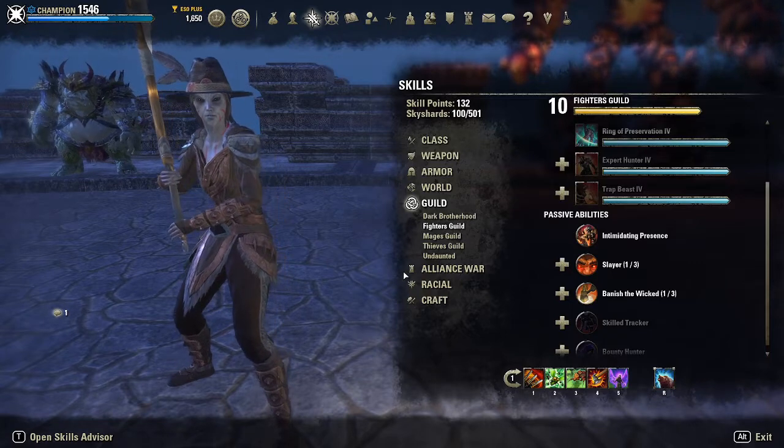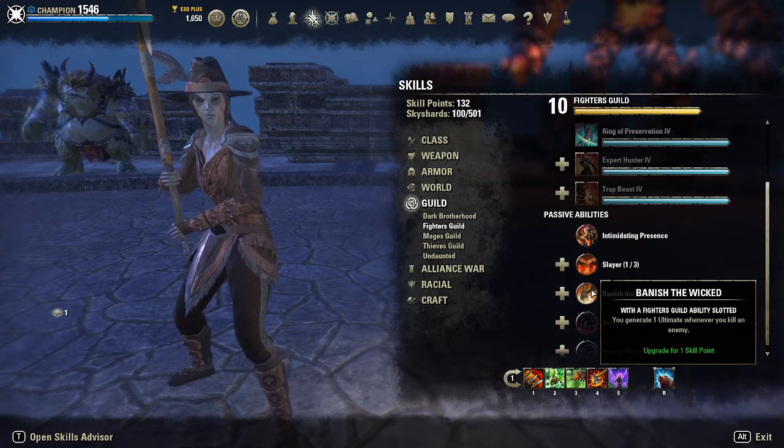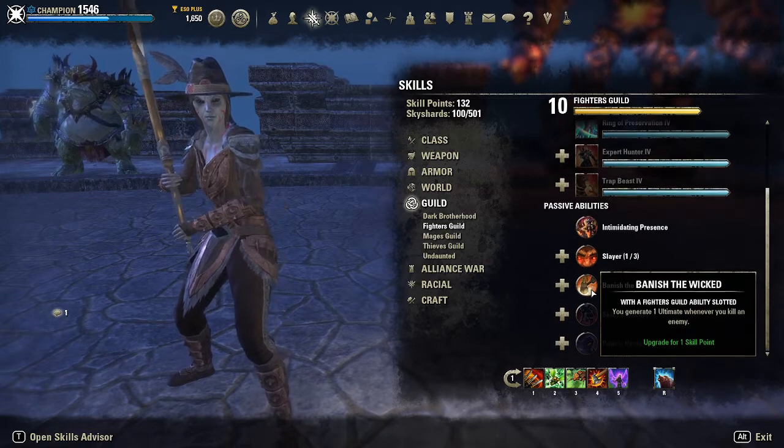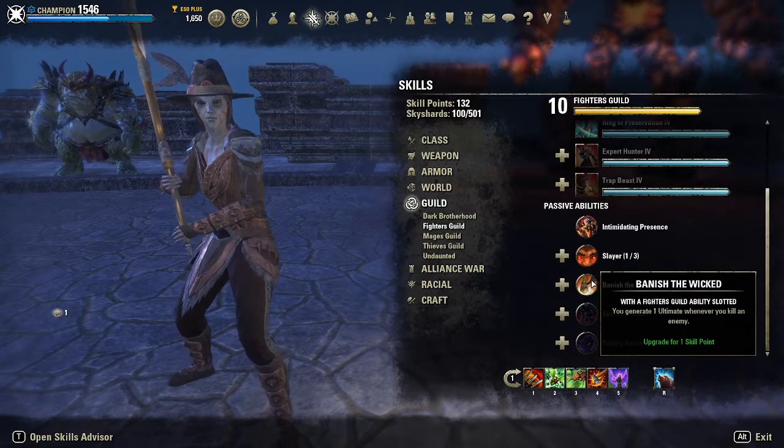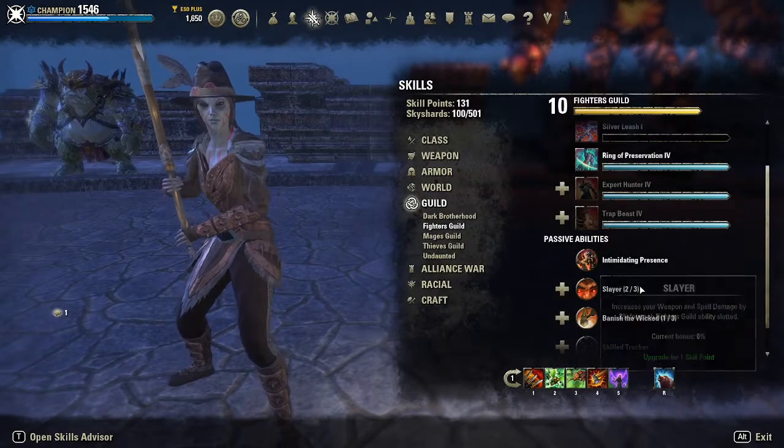At Fighter's Guild 5, we unlock the first rank of the Banish the Wicked passive, which gives us one ultimate whenever we kill an enemy with a Fighter's Guild ability slotted, improving by one ultimate at each rank up, upgrading again at ranks 9 and 10. This is just a good passive — essentially free ultimate generation is worth skill points.